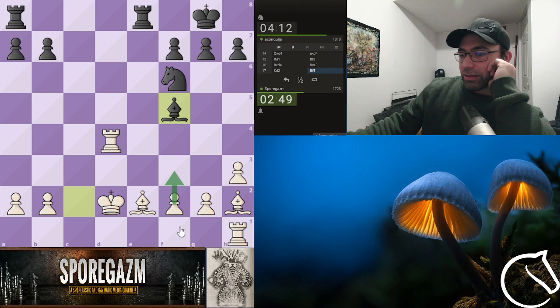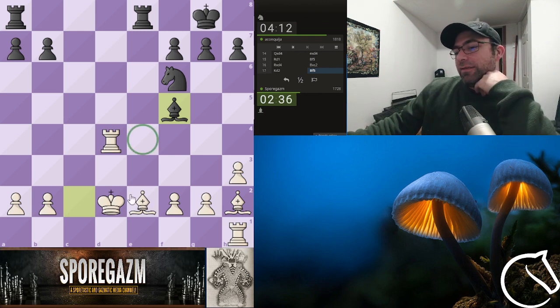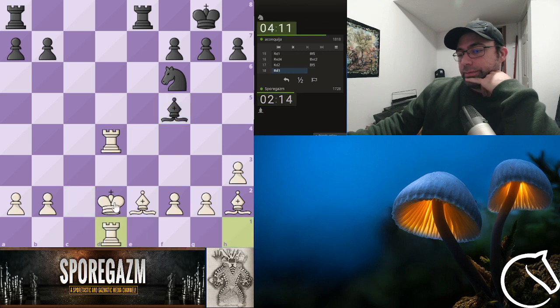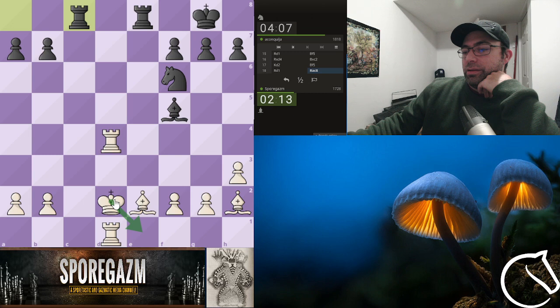I wonder if I should put a pawn here — obviously this knight is coming here, so I kind of think it's a must. I could just go here, he'll check me, and then I'll go here. I kind of like that, let's do it. If he checks me, I'm going here. I don't like the idea of putting myself in a pin, so if I go here, I think we're safe.